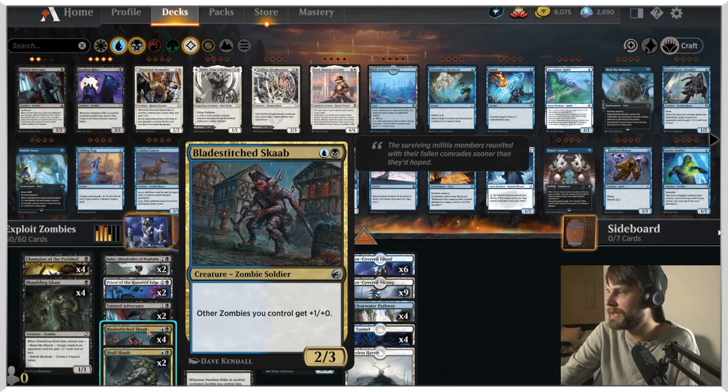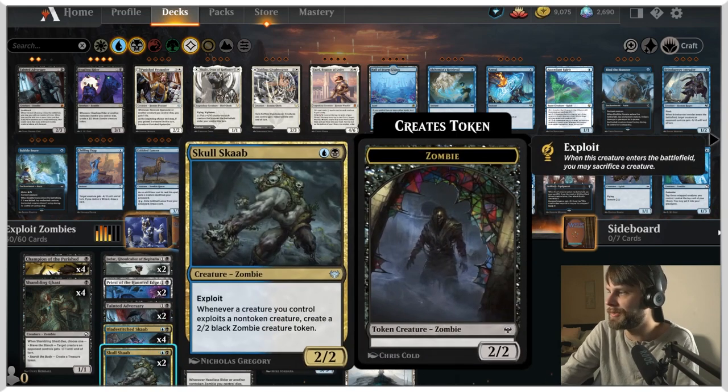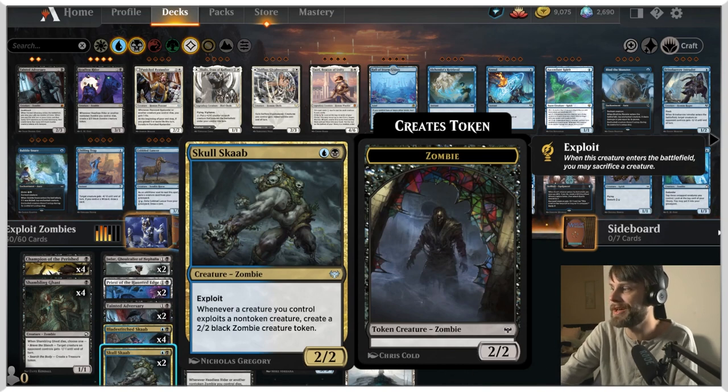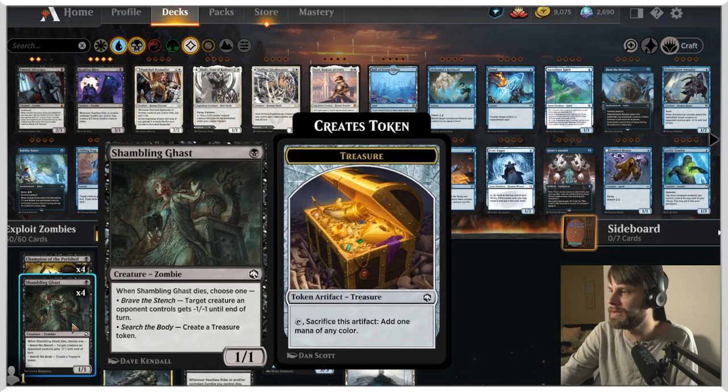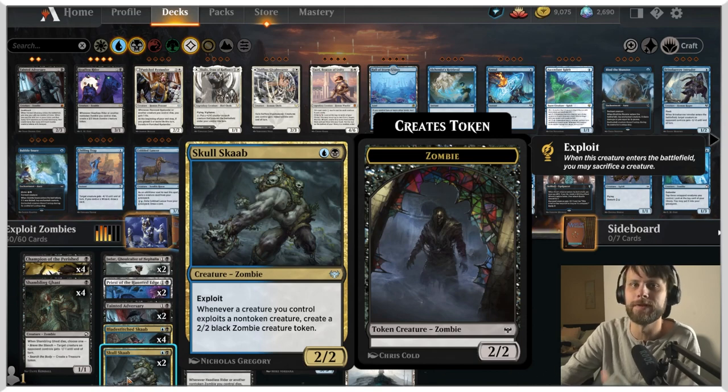We do have the Blade Stitch Skaab as a four-of. This is basically going to bolster up all of our zombies with a little bit more power to get in for some aggressive attacks as needed. Skull Skaab is here — it's a 2/2 for two with exploit. Whenever a creature you control exploits a non-token creature, create a 2/2 black zombie creature token. So if we sacrifice a Shambling Ghast to an exploit trigger, we get a 2/2 in its place, which keeps us moving forward.